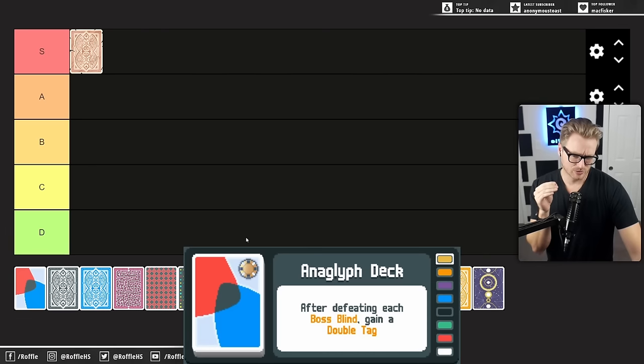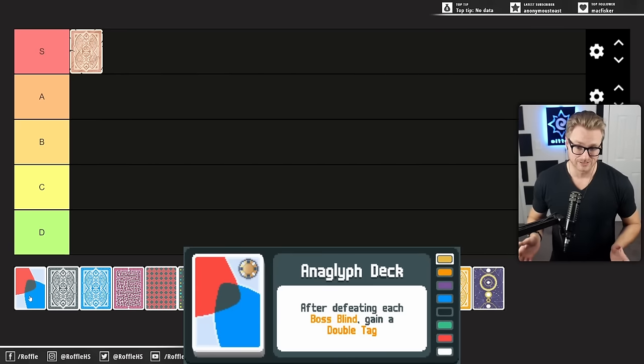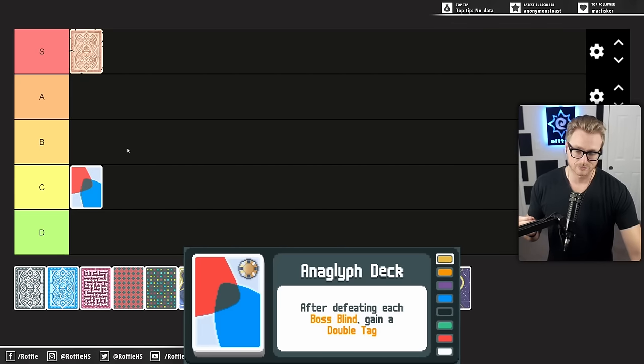The Anaglyph Deck is probably going to be rated lower than it deserves because of my playstyle. I don't skip a lot, especially on higher stakes — I'm very frequently just taking rounds and trying to scale up my Jokers. Getting an early scaling Joker is very, very important for winning a run and matching the scaling of the increased blinds. So skipping is not something I'm often inclined to do. I have to have a good reason to skip, whether it's a hologram or a really appealing option. Some of your best skips are on Ante 1, where you're looking for the free shop or some early Jokers.